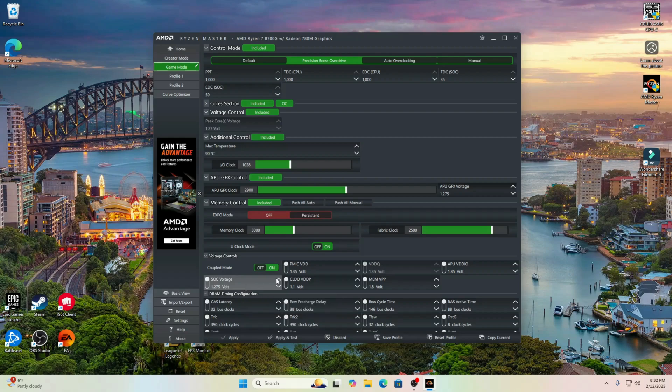A couple other things in the BIOS: I allocated that VRAM as mentioned, made sure Resize BAR was enabled, set the FCLK to 2500 and the UCLK was at 3000 because I used 6000 megahertz RAM, and XMP was on, in case you were curious.